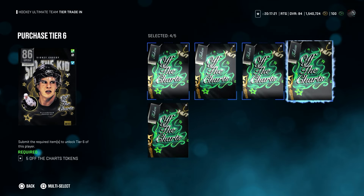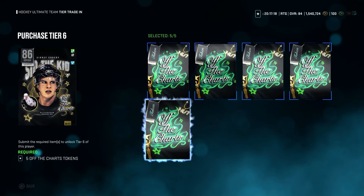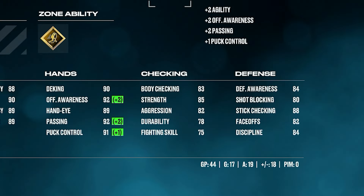I also managed to upgrade my Crosby all the way to 86 just before the event ended, and to be honest I didn't even notice a difference between 85 and 86. After using Jack Eichel for a little while I can actually say it's 100% worth the grind. You'd probably notice him even more if you got him sooner, but even at 87 overall he is phenomenal. In 44 games I played with him, all online, he had 17 goals and 19 assists. It was definitely a very long grind, but I'm just happy it turned out very well for me.